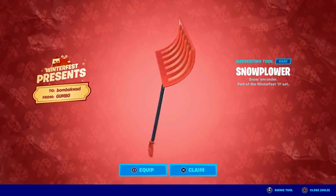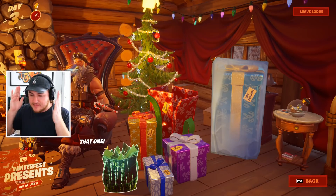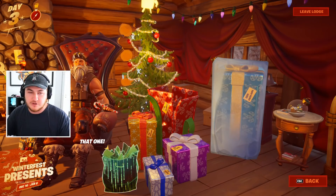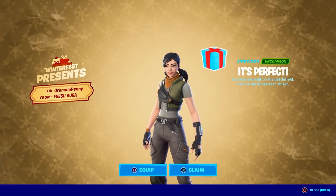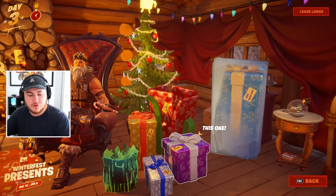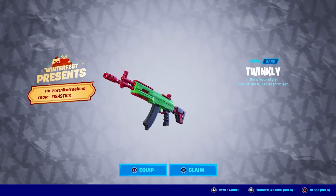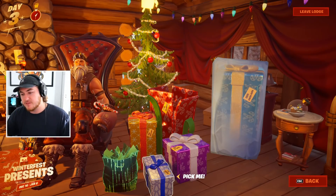Over on the right side, we already opened one. This big present gives you another shovel harvesting tool — that's what we opened in yesterday's video. This one is pretty obvious: it's the glider that goes along with the Matrix movie collaboration Fortnite is doing. A lot of people probably opened this one first since it's animated and stands out. This present gives you an animated emoticon — probably a lower-tier reward for most people, so you could save that. This present gives you an animated spray emoticon that goes along with Sergeant Winter. This small present in the very front is another weapon wrap — white and red with green Christmas trees — a pretty cool reward if you're looking for new weapon wraps.